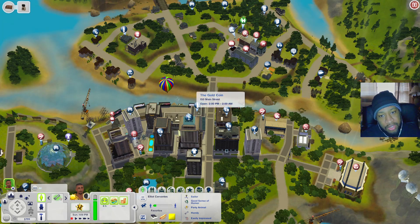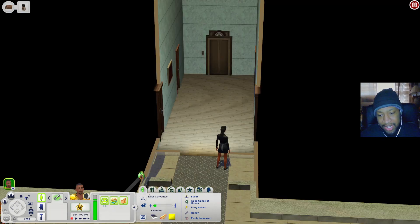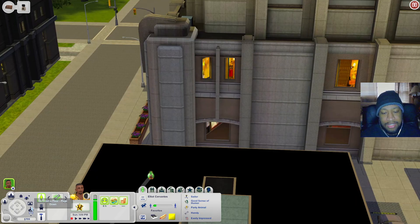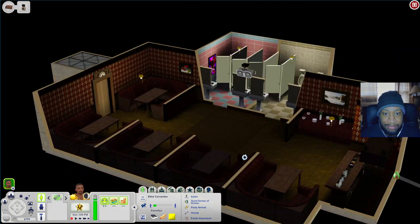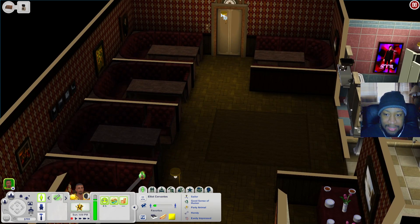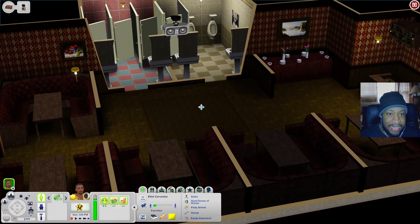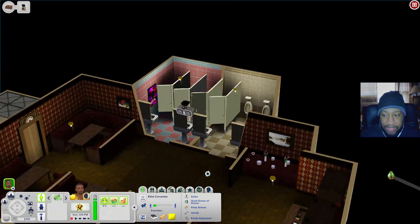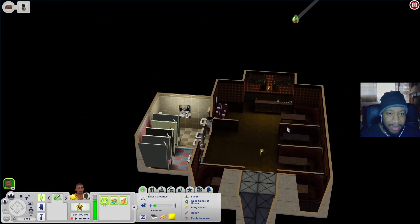Now let's go across the street to the Underground Den. In the lobby there's nothing, so we go downstairs. Down here when you get off the elevator you have booths to sit at, a mini dance floor, a buffet table, a bar, and bathrooms. It's a really cool little bar area.